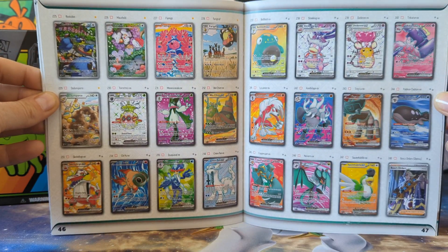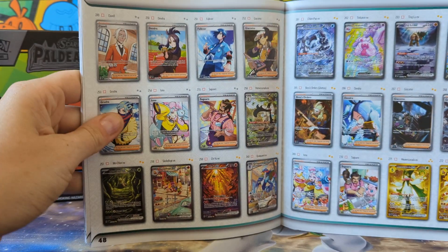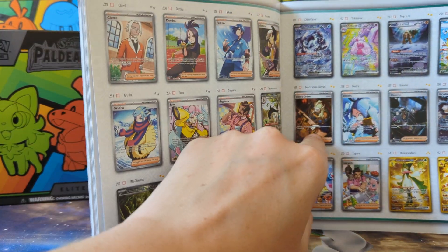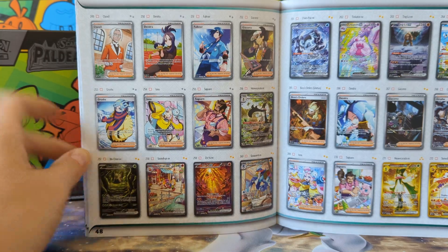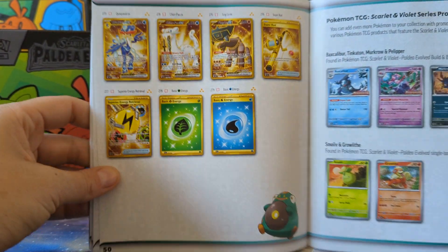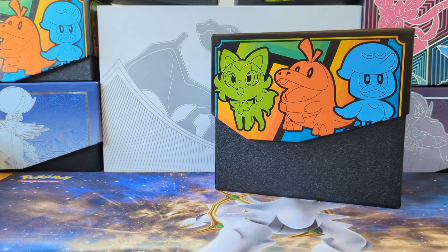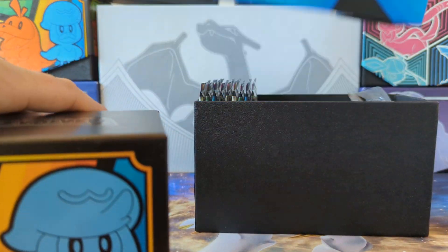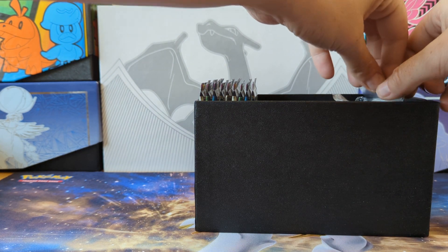And then I opened the Triple Blisters just a minute ago, and I cannot believe I actually got Boss's Orders out of a Triple Blister — that was so banging. And there's the Iono that everyone is after, and then the Gardevoir, and the Pteranitar. Right, let's just go into the box and have a little look — I don't think it's much different at all, as far as I'm aware, but we'll see.